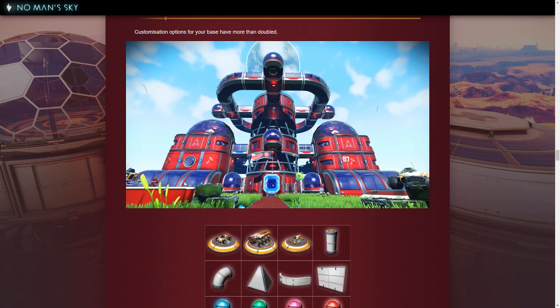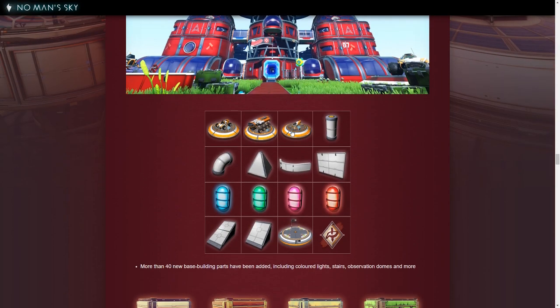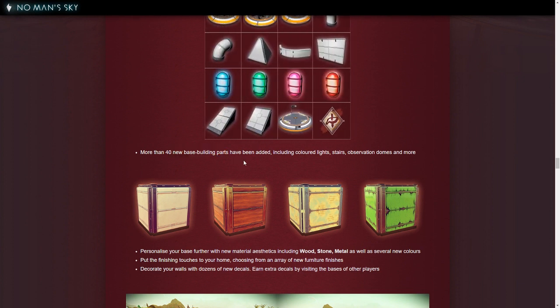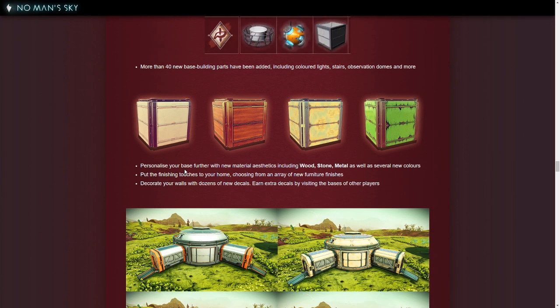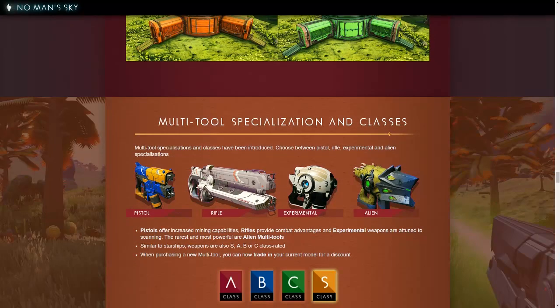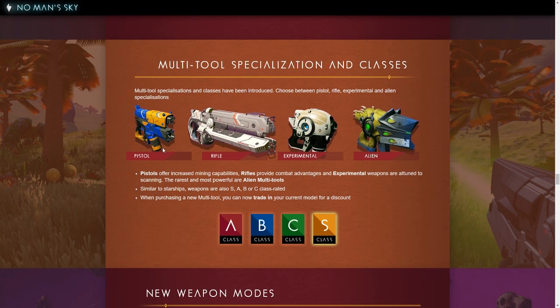We're also adding a lot more base customization. This is part of the reason why I was kind of meh about the Foundations update by the time I was hitting the end, because we couldn't make this — now we can. I'm super stoked to make this crazy-looking planetary base. More than 40 new base building parts have been added: lights, stairs, observation domes, and more. We can add material types, more decals so we can color it. Multi-tool specialization and classes — now like the ships there are multiple types: pistol, rifle, experimental, and alien.